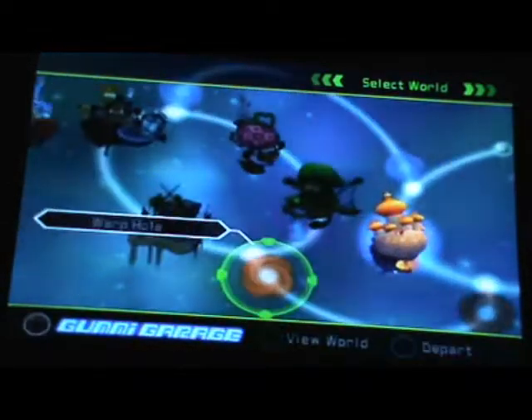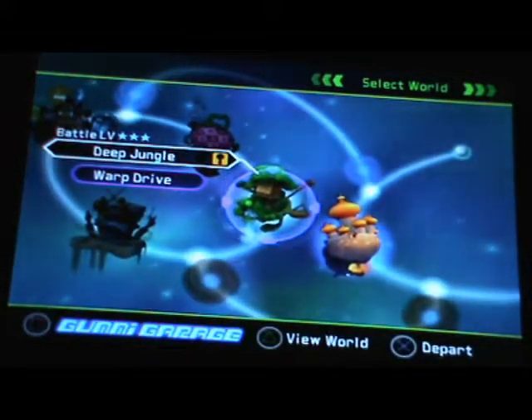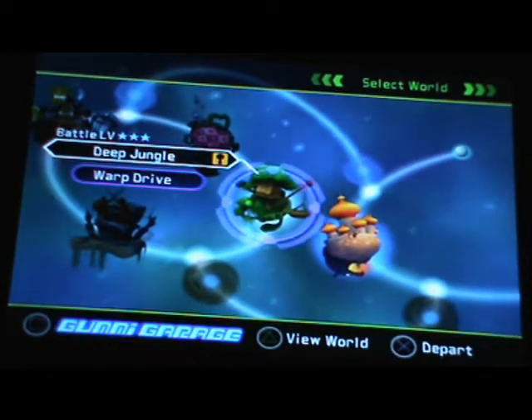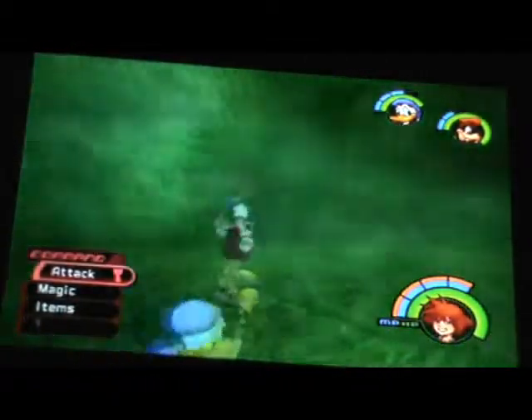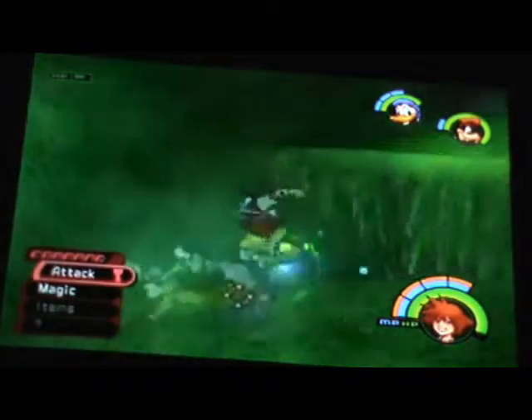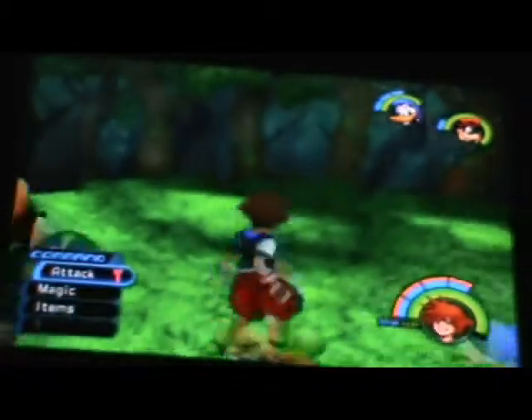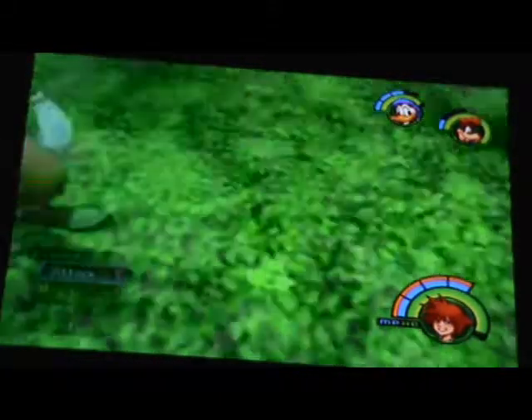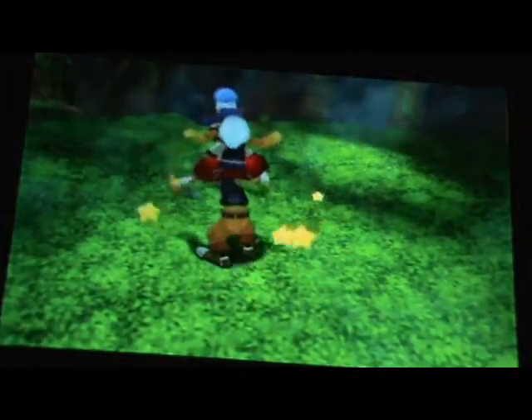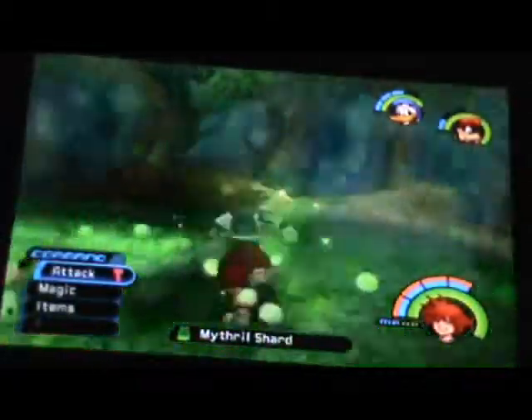I'm gonna do some backtracking before I go to the next world, so we'll head to Deep Jungle since there's actually a Green Trinity here. There's only one Green Trinity in Deep Jungle, and it's up here in the treetop — it's hard to see, but it's right here in the middle. You get a Mythril Shard, though it's not that useful.